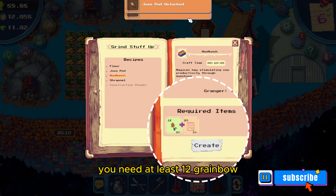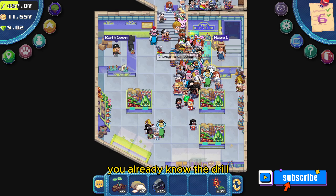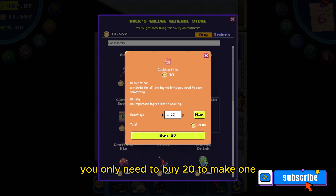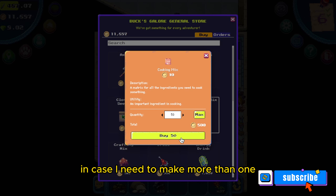To get Greenbow you have to plant some Greenbow seeds, which you can get at Bucks Galore. You also have to buy some cooking mix here. Go to the counter and buy some cooking mix. You only need 20 to make one, but I'm going to buy 50 in case I need to make more than one.